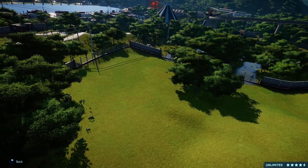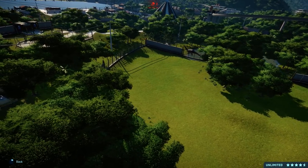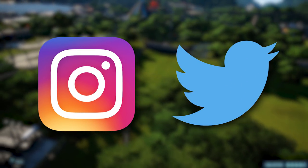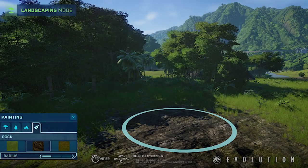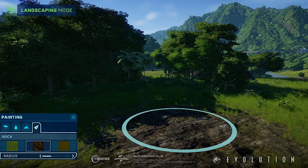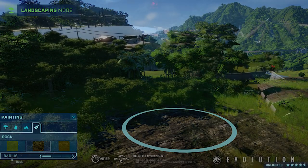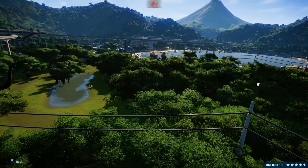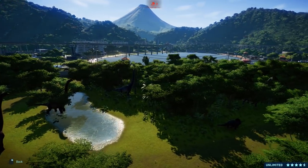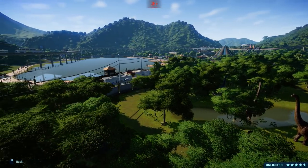And today, less than an hour ago, on Instagram and on Twitter, Jurassic World Evolution dropped an image. Not only did they drop that image, they also dropped an article. So while we tour Jurassic World, I thought about the immense possibilities that can now be presented to us. So here we go, I'll read it all for you.